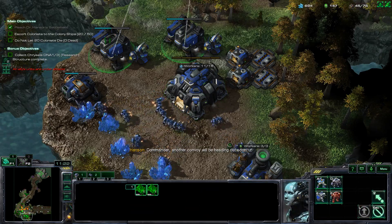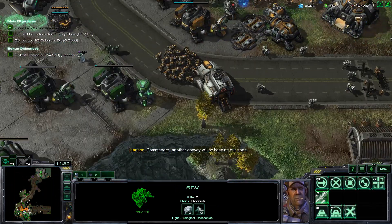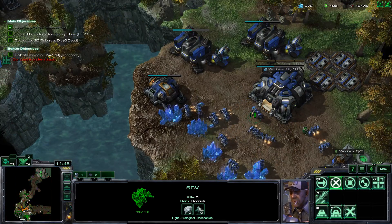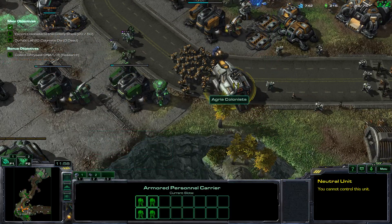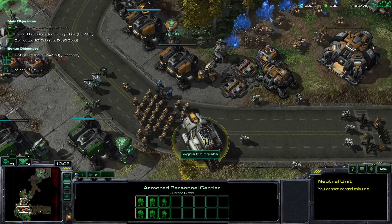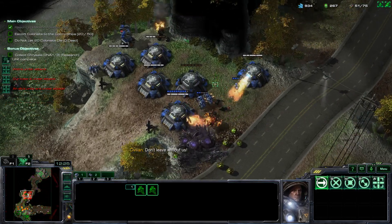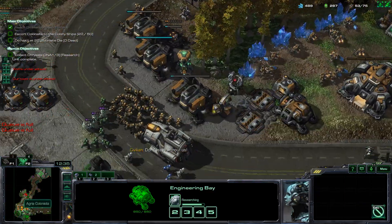I'm gonna put marines in the back — that should work. Wait, it just opens there. Base is under attack. I lost one. What happens if you destroy a convoy before the colonists get in? I think they'll just be going on foot and gather at a rally point, then set out anyway. I'll need to get some marines in front of the entrance as well. We need more marines.